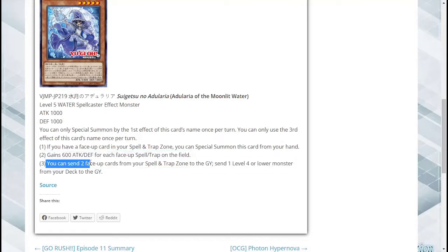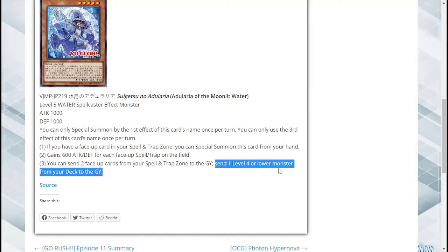Lastly, you can send two face-up cards from your spell and trap zone to the graveyard to send one level 4 or lower monster from your deck to the graveyard. I think that cost has potential to be a little bit high, but obviously people smarter than me should be able to work that out. Any level 4 or lower monster — that works really, really well in so many different decks, and I can see this card getting a lot of play.